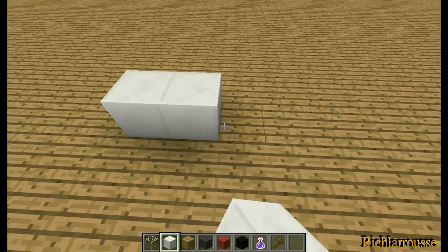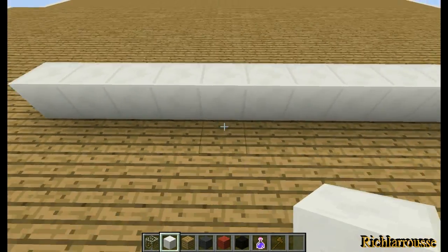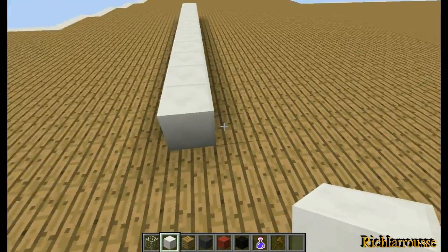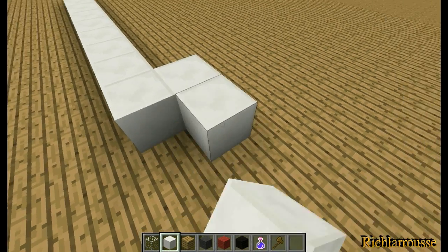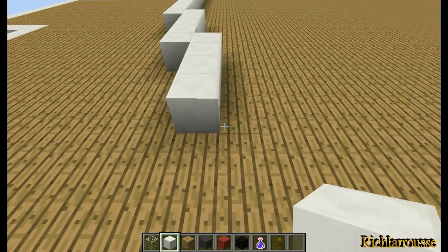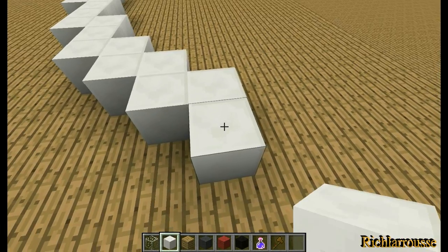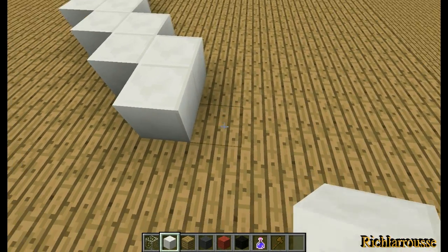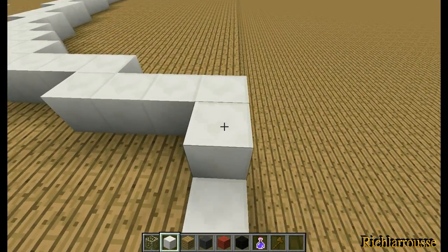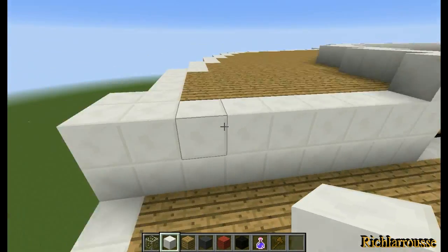That's your centre block and you're going to build this wall 13 wide - so that's six blocks either side of centre. Working on the left hand side for the minute, we're going to build a row of five out, then four, then three, then two, then two, then two again. Then change direction and build three that way, then four, and finally one like that. So that attaches to that back wall like that.